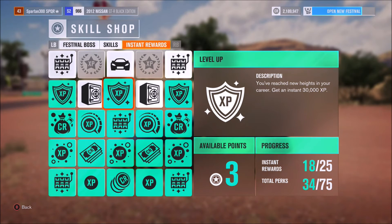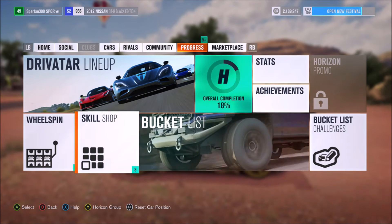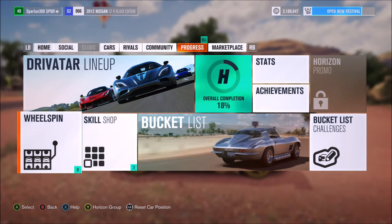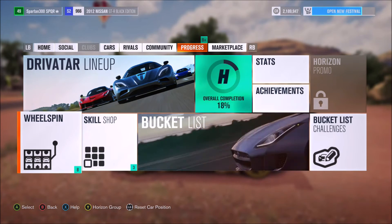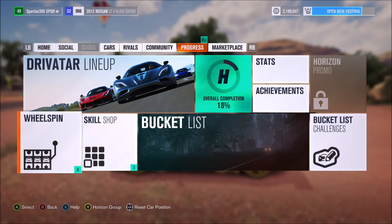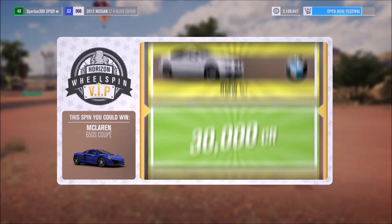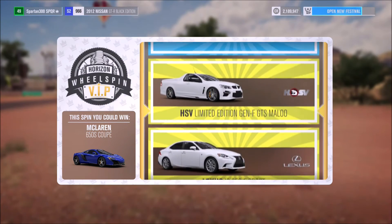We've just probably gone up about another five or six different levels. Let's see how many wheel spins we now have available. Coming out of this screen - eight more wheel spins, that is absolutely awesome! We're going to get these wheel spins out of the way and see what we receive. It did pay to get those XPs and it does pay to build your skill levels up. I'm forever drifting and doing donuts and getting skill points just to unlock more wheel spins - I love wheel spins!